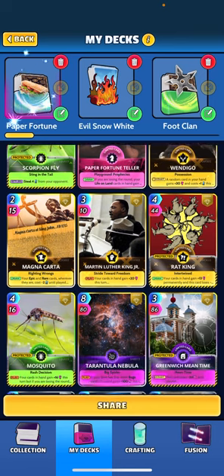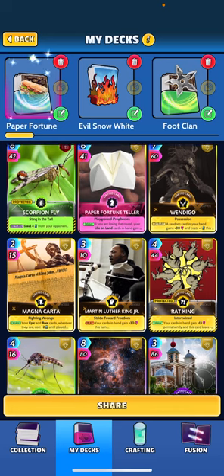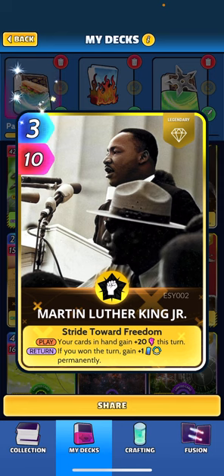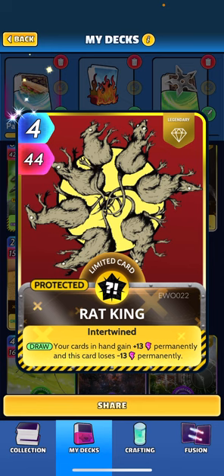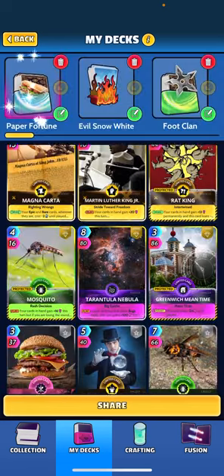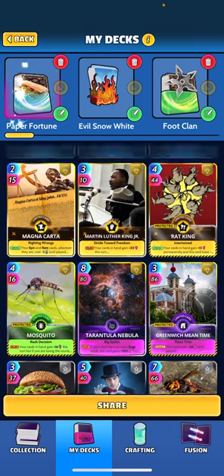Martin Luther King was added mainly for the energy gain — the plus one permanently — and then it gives a nice little buff and combos with Cube Sats. Rat King also combos with that and is just a great card, probably one of my favorites in the game. When you draw it, all your cards get a plus 13 permanent buff and this card loses 13 — just a nice buffer for your hand, really nice.